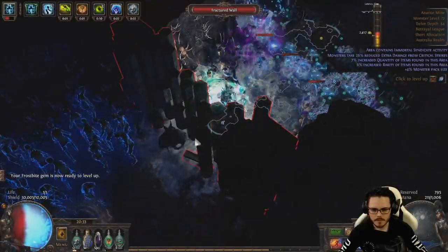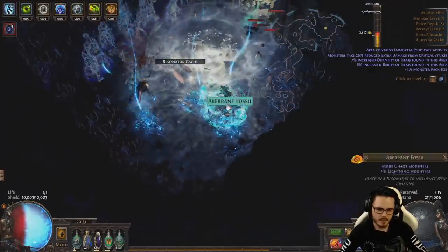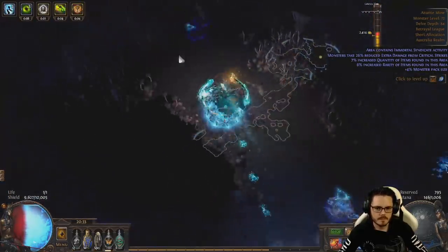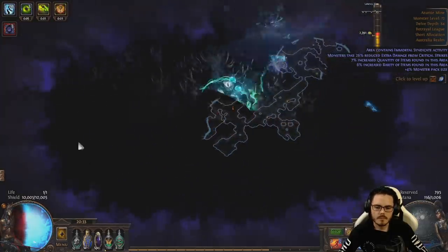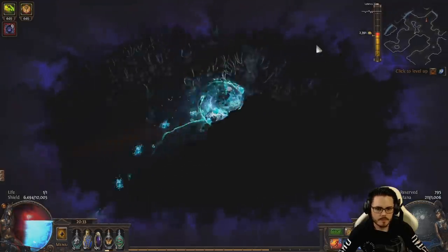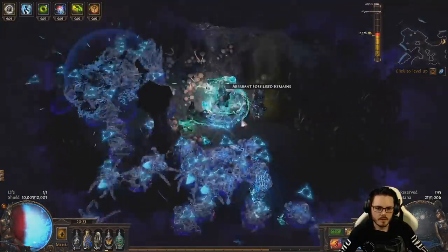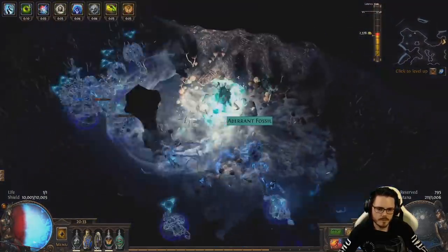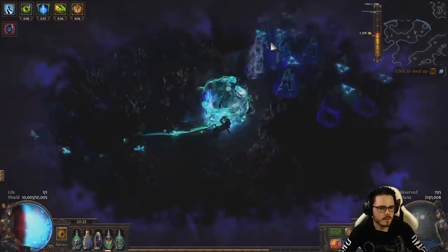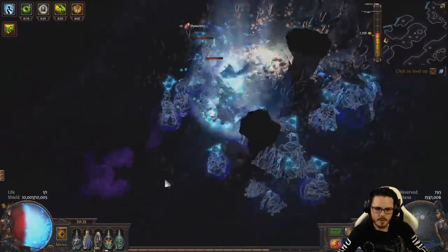G'day guys, ZiggyD here. In this video I just wanted to showcase some of the awesome energy shield gear crafting I did in Betrayal yesterday using the insanely powerful Delve fossils. I did make a guide to the different ways you can figure out potent fossil crafting combos back in Delve League and I'll link that video in the description below.